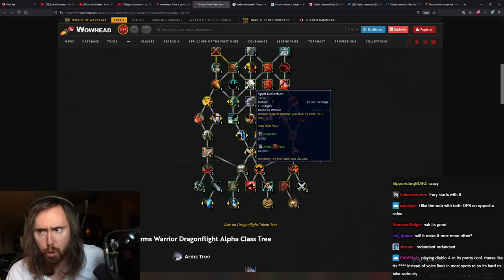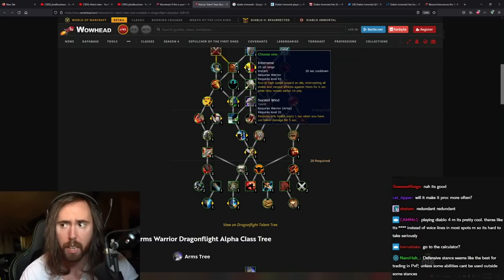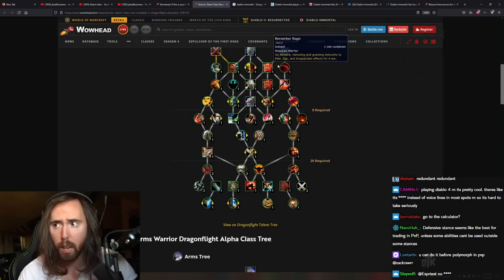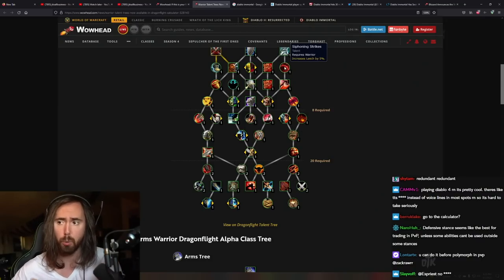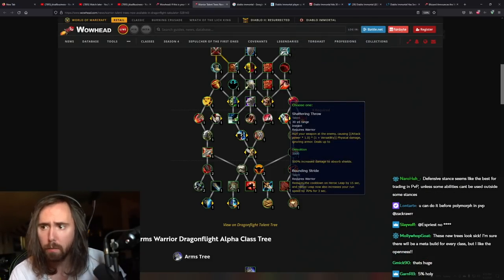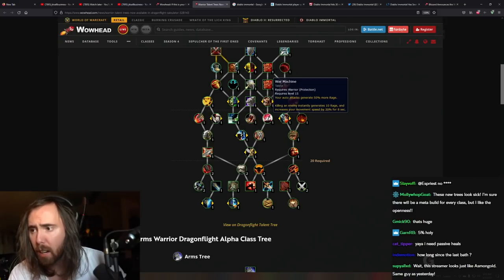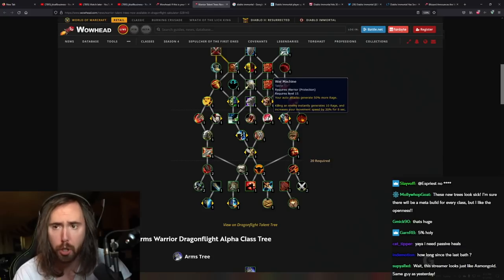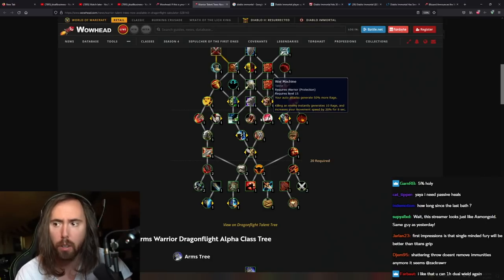You've got the usual suspects here — Intervene, Second Wind, that's pretty cool. Rallying Cry is coming back. Siphoning Strikes gives 5% leech, I really like that a lot. You get Shattering Throw or Bounding Stride, which is cool. War Machine — that's still garbage. War Machine used to be amazing back in Legion and they just made it garbage and it's still garbage now.